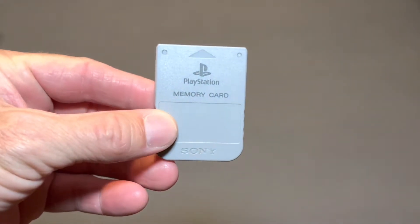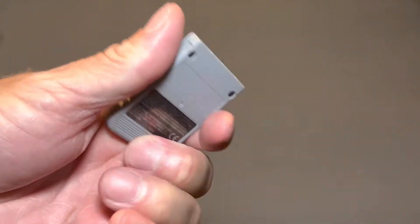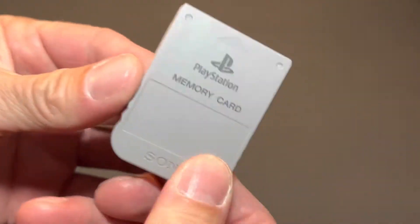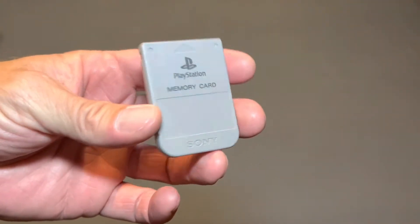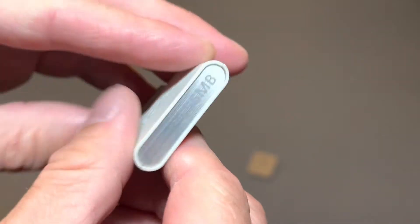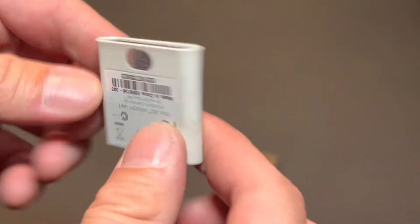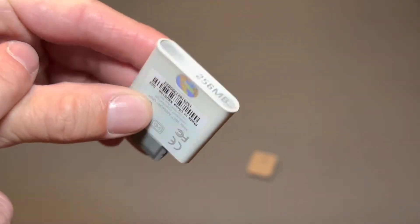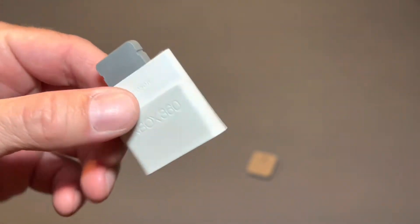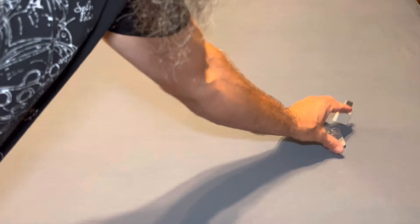First we'll start off with a couple of the smaller items. The first one is an original PlayStation memory card — you just can't have enough of these and I think this is only my third one. I need to be picking up more memory cards whenever I get the chance. I also picked up a 256 megabyte Xbox 360 memory card. These things are just good to have, so I pick these up whenever I come across them for cheap to make sure I've got plenty of memory for my consoles.